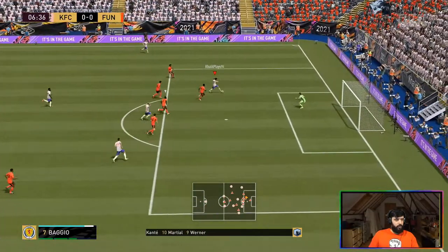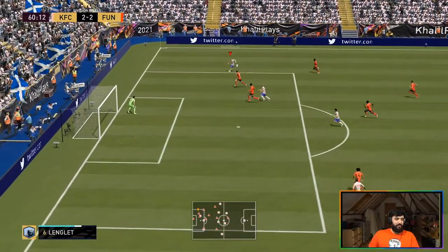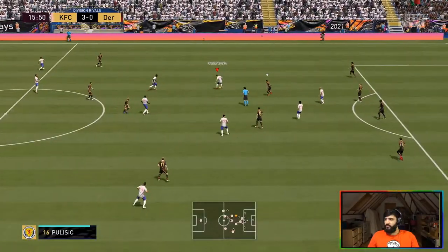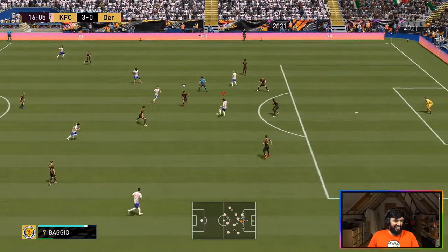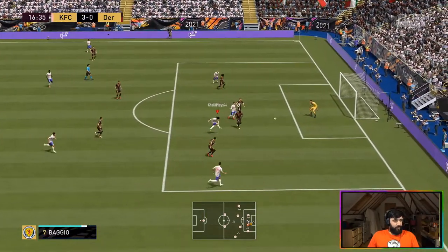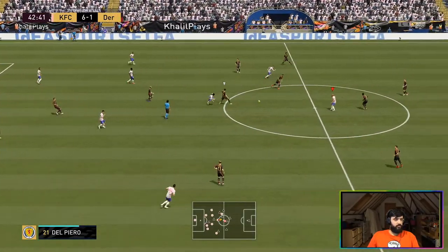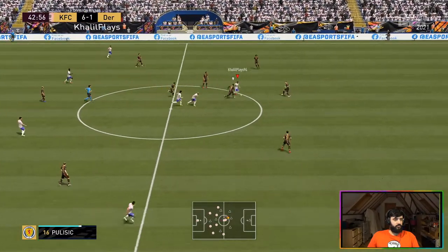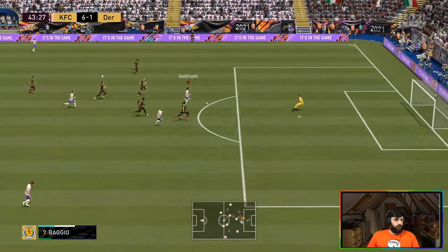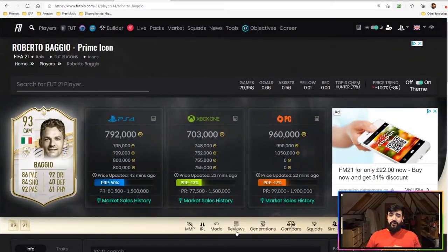Now for some of his goals — how's that for a finish, smashing it with his left foot into the top corner? That four-star weak foot coming into play there. He arrives in the box with good attacking positioning to finish the chance off. Another clip: he takes up a good position, rolls his man, and smashes it into the near post. In this final clip, the move starts with him intercepting the ball — he drives through the defense and chips it over the keeper into the back of the net.